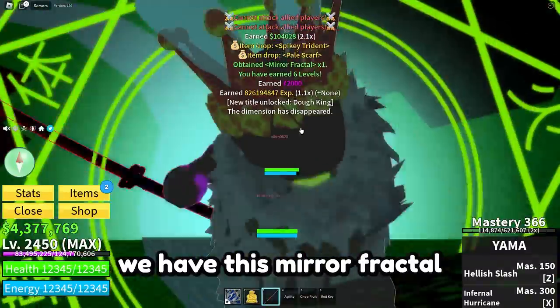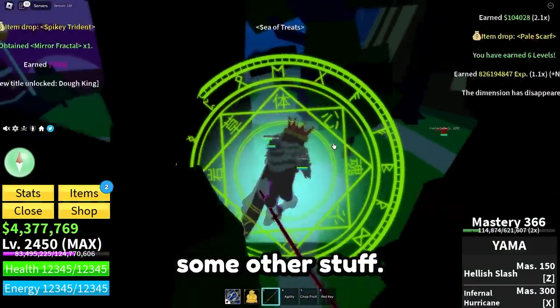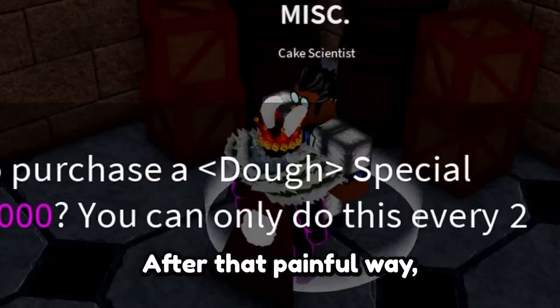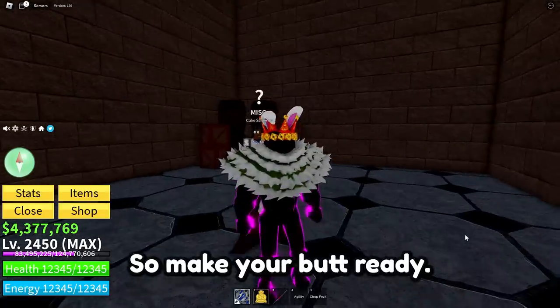When we're done, we get the Mirror Fractal which has a 100% drop chance, along with some other stuff. You'll also get the Red Key, which you need for the puzzle to do the awakening. After that painful process, we need to do more painful steps to get this V4 race.